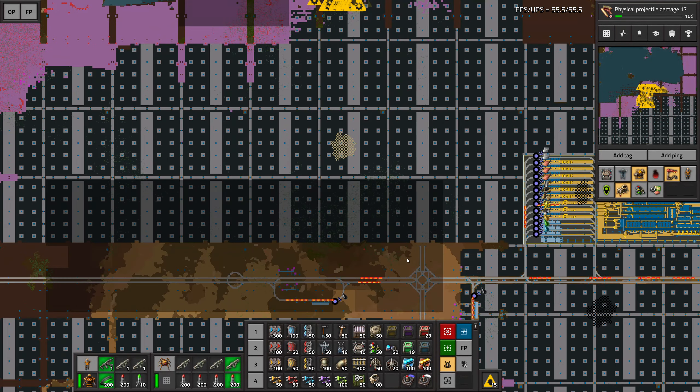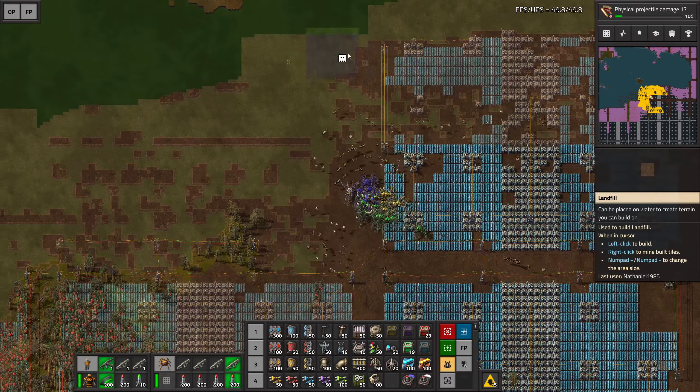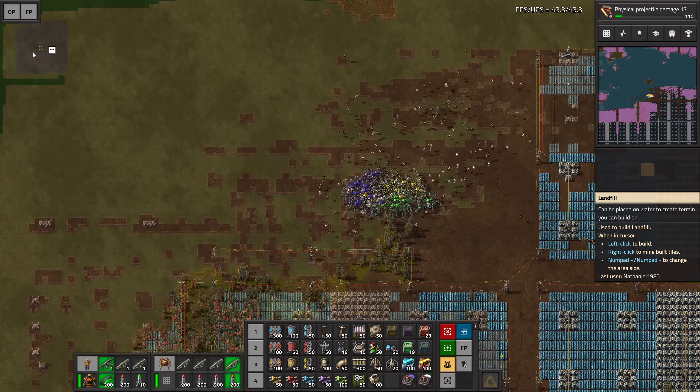I did end up placing a whole bunch of solar panels. I think I forgot to place the power grid — actually no, it goes down below here so we're still gonna be good. Now it's time to fill up the lake and keep going with the solar array until we have enough power.